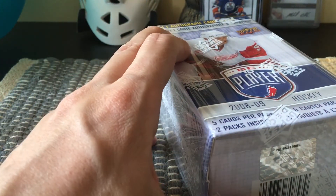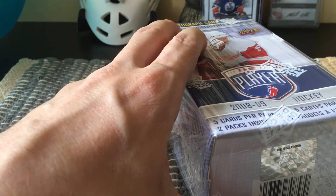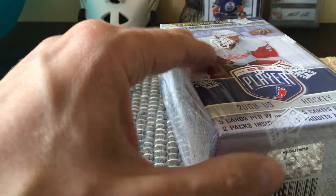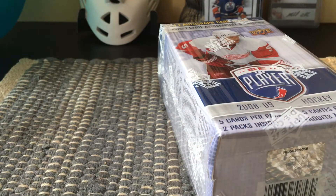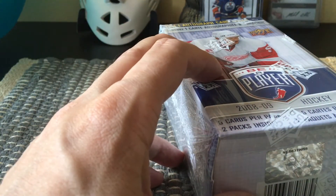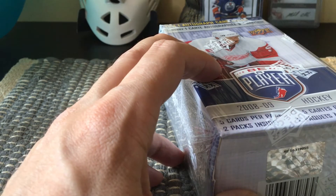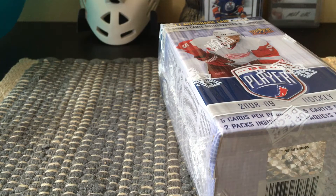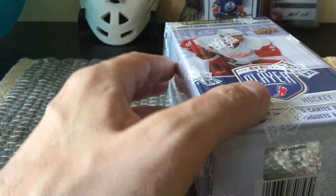Whether it's worth it or not — perhaps it is, because these guarantee an auto. The Be A Player autos from the late 1990s and early 2000s include a lot of autos; they're not especially sought after. Some of the premium ones are short prints, typically, and those are more sought after. The benefit of 2008-2009 is that it is Steven Stamkos's rookie year, along with Claude Giroux, Luke Schenn, Patrick Berglund, and TJ Oshie. I think Tredy as well.